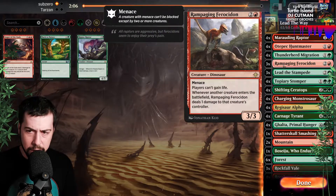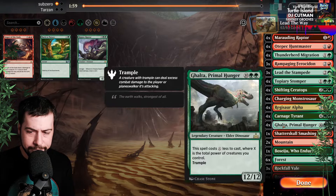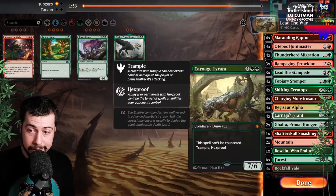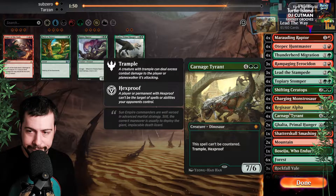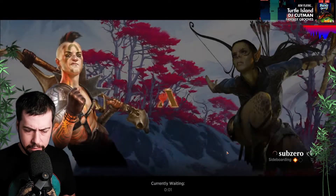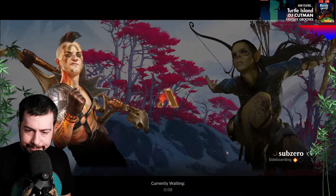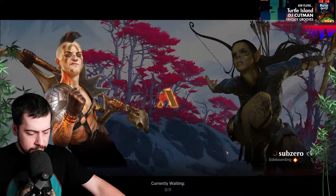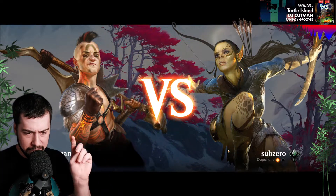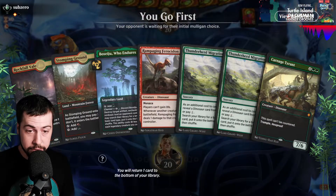Rampaging Ferocidon — yeah, that could be good for some fantastic aggression. Definitely want to leave in Lead the Stampede to grab those Shiftings. I could see myself cutting a couple Galta. One Lead — maybe I should keep all of them in just to lock in the highest chance of seeing Shifting Ceratops. They know there is Shifting Ceratops, so they'll stop everything they possibly can to not see it.